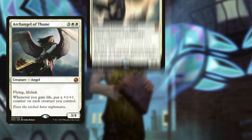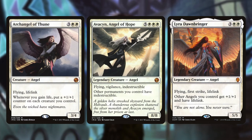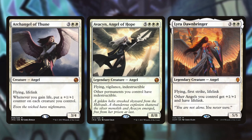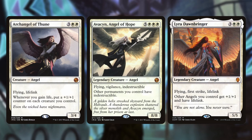Moving on to the actual angels you're going to run — depending on your play style, at least running some variation of these is going to be really good. Archangel of Thune gives you plus one counters on each creature you control whenever you gain life. Avacyn makes your creatures indestructible, and Dawnbringer gives your creatures plus one plus one and lifelink. You want some variation of these particular cards to buff your board state in addition to those plus one counters.